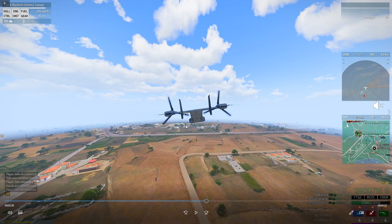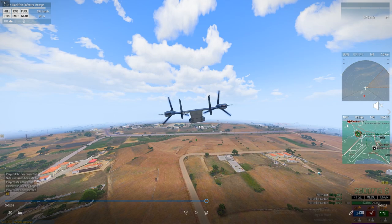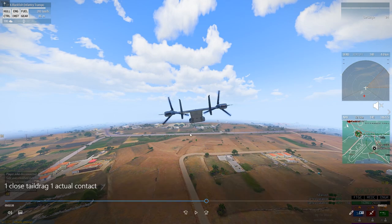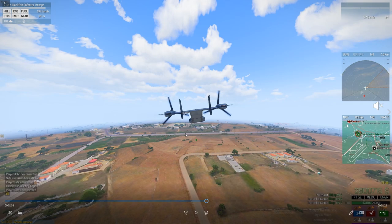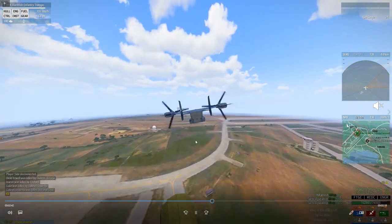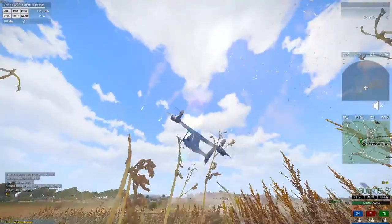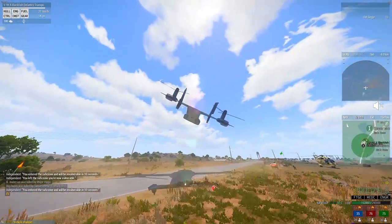At around 500 to 400 meters, you're going to see me pull the aircraft back to do that 90-degree angle stopping flare. At the end of that flare, I might pull the engines forward one or two clicks — still keeping throttle at 100% — just to pull it back from that angle, because sometimes when you come in at a steep angle like that, you're not going to be able to pull it back fast enough. In this particular case, I didn't have to pull the engines forward.